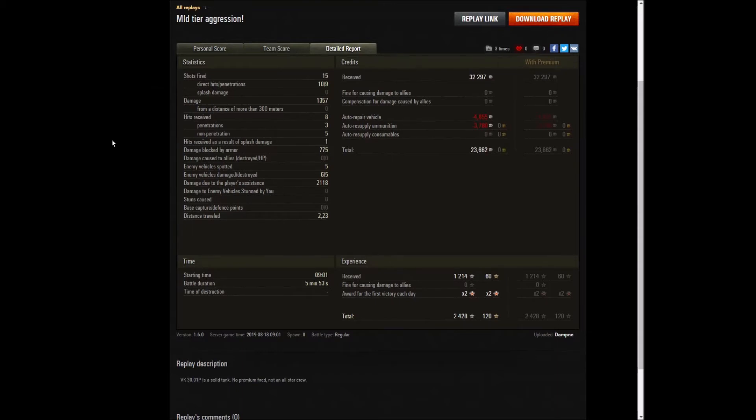For those not aware, assault games have a 10 minute timer instead of a 15 minute timer, to kind of try and encourage the attacking team to get off their backside and go do something. Even with a standard account that was worth 23,500 credits profit, which is none too shabby for a very good game.